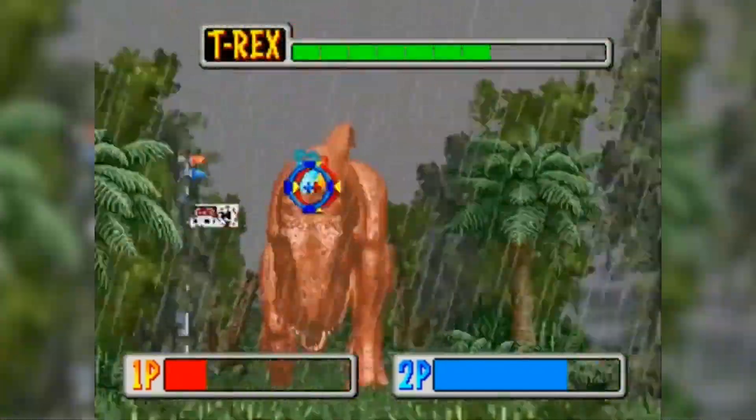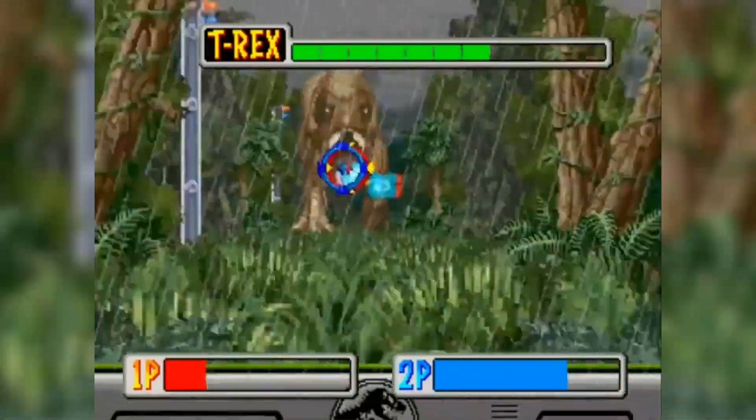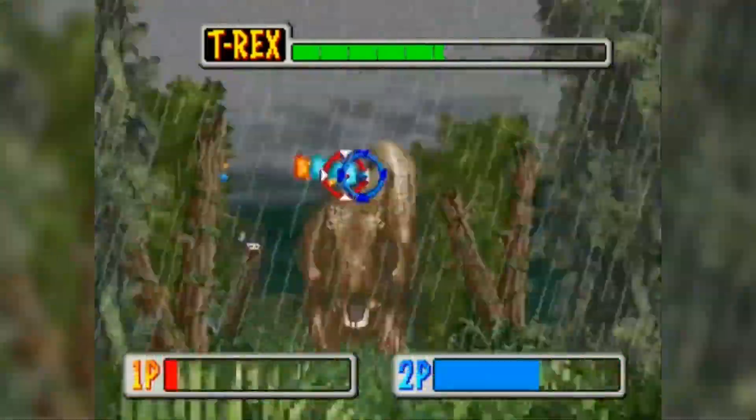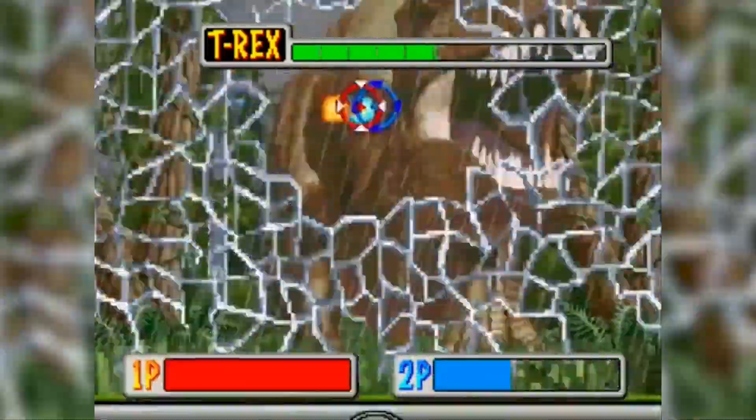Strangely enough, the game didn't have a light gun or mounting guns — rather a pair of joysticks that would allow you to point and shoot at the screen. The controls are a little awkward, and the fact that you have unlimited ammo is fun if a bit off-putting.